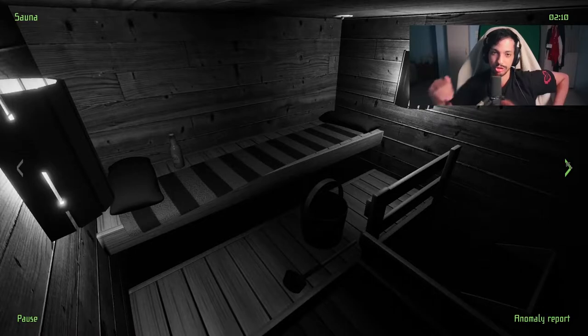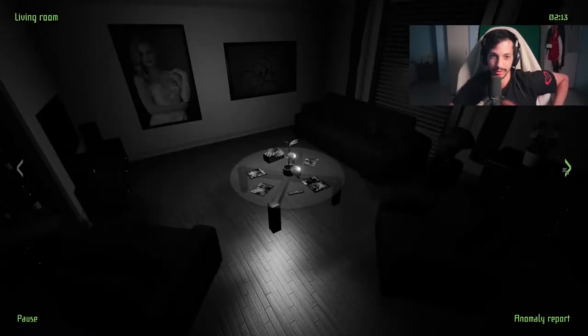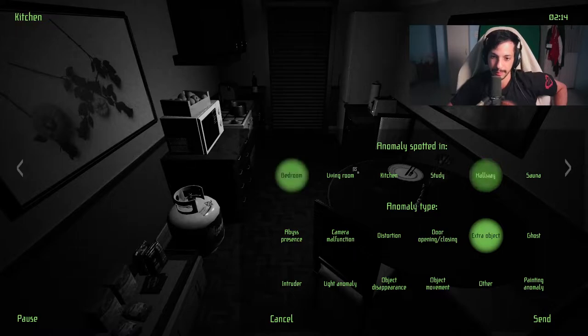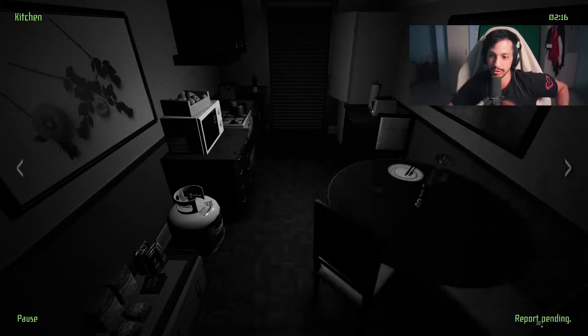Are we actually just gonna one-shot it? Out of all the things — this might actually be the easier of the rooms because everything is so narrow and small, so changes are much more apparent. It's interesting how game design changes based on just the size of the space. This level is strictly easier because everything is smaller so you can notice everything. Kitchen — painting anomaly.